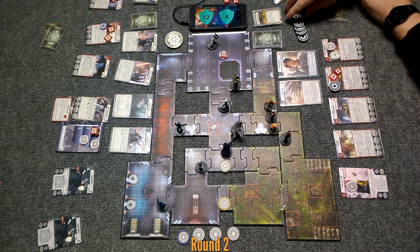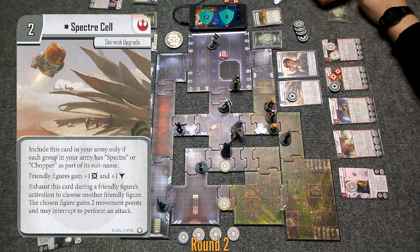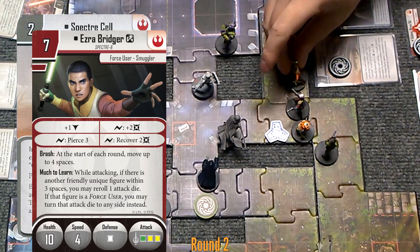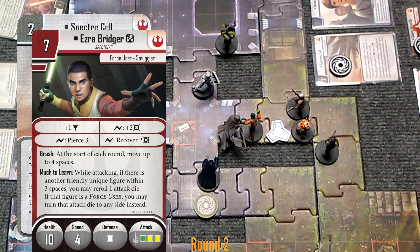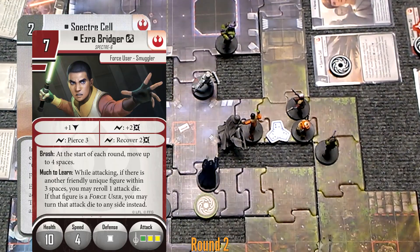We're going to exhaust Specter Cell — somebody on my team gets to move up to two spaces and perform an attack. That somebody will probably have to be Ezra, because Kanan is just too far away. So he's gonna go one, two — touch his face there. He looks like he's caressing Vader's face. Now Ezra's gonna make an attack.